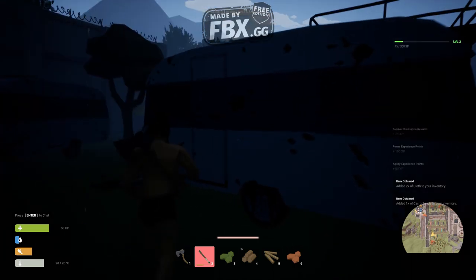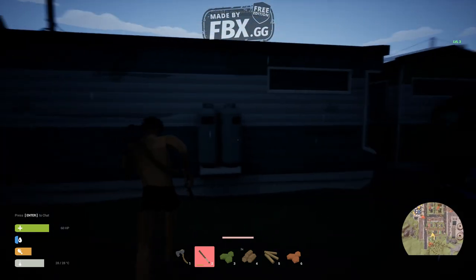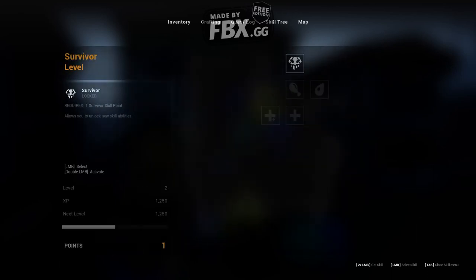Let's see if we can enter the camper vans. We cannot. So right click to drag stuff. We also have a skill tree if that helps. You have unlocked new skills — allows you to unlock skill abilities.